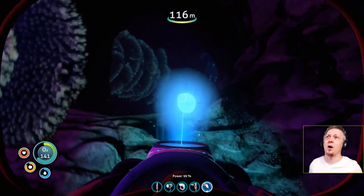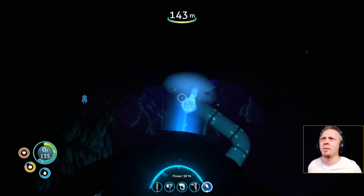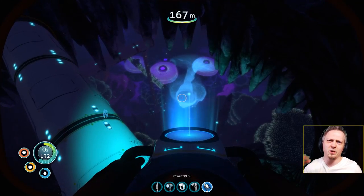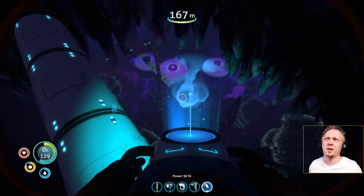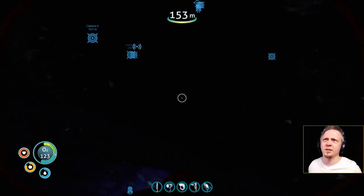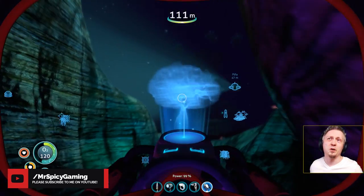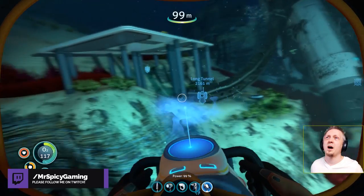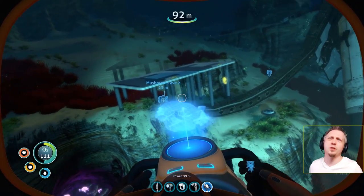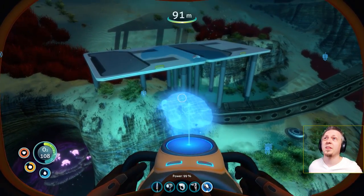I'm just gonna break this down. I've already taken out some of the vertical columns and I'm going to break it all the way down to the multi-purpose room down there. It's not that far — I can easily swim down from this point up here. And surely if they're coming here to do some research, they're gonna be swimming outside of the base and will need air tanks that can hold a decent amount. So it should not be a problem, which is why I've already created a basic platform here to get things started.